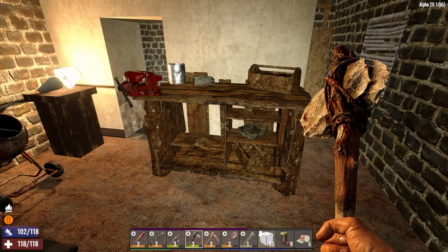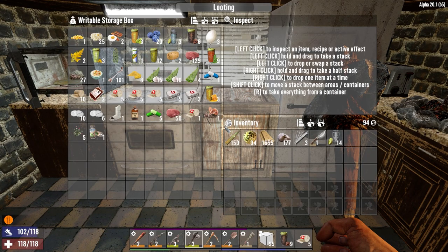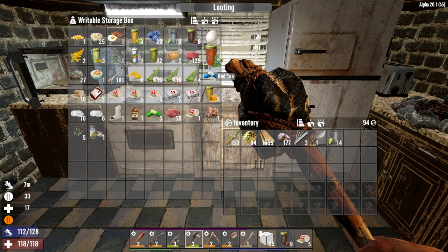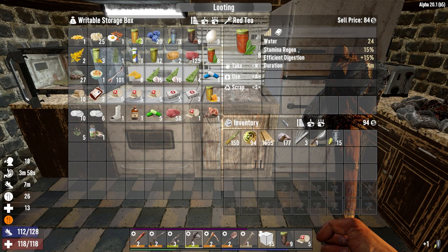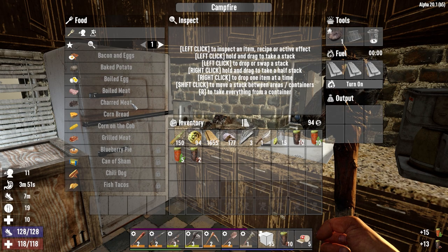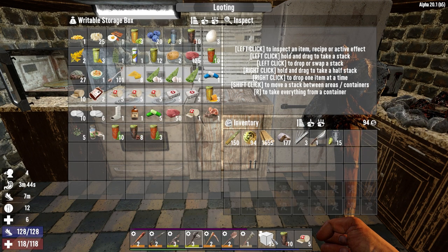Let's get those crafting. I know I said I wasn't going to be upgrading the horde base, but instead of going wood to cobble then concrete, we're just going straight concrete. I might lay the bottom part two levels out, upgrade those, then add the concrete on top so we don't miss out on that experience. Let's grab some food. We've got lots of meat so I'm not that worried. Can we make meat stew? No, we're not quite there yet.